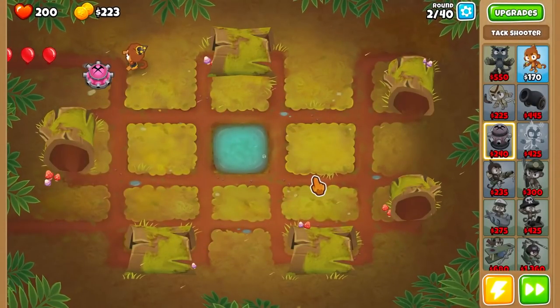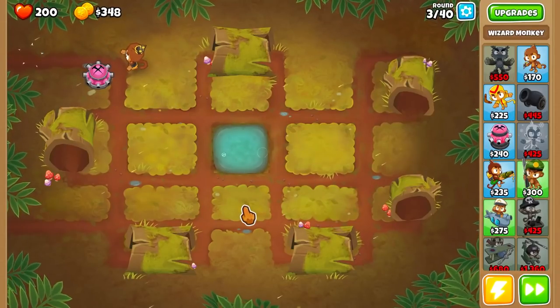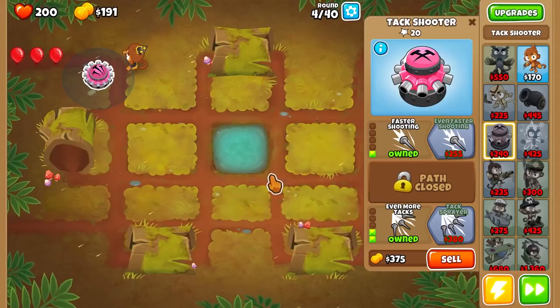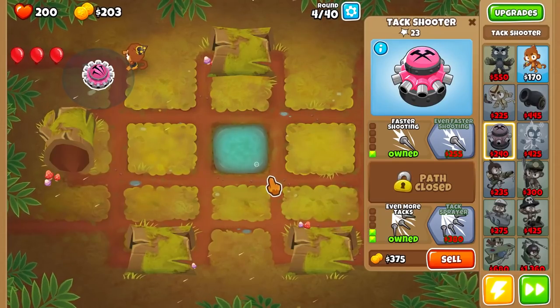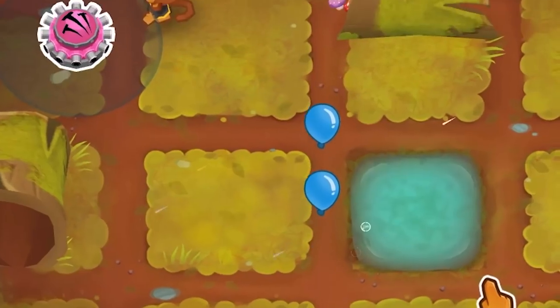They can normally make it as far as I need them to, and then when I get enough money, I can purchase Firewall, and that basically just lets me defend almost anything until later on. I'm gonna get a few upgrades on this guy though, because he is really strong with upgrades and can kind of take care of most of the blue balloons that the wizard struggles with, except for those two.